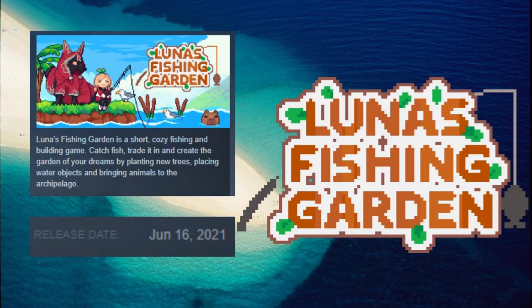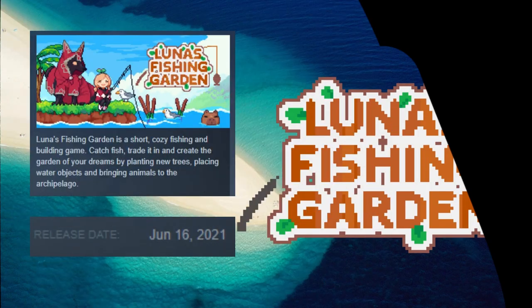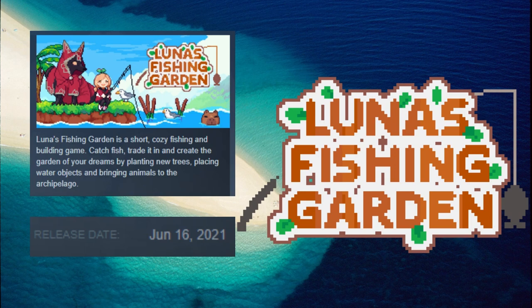Let's go over the game's fact sheet first. Luna's Fishing Garden is a short, cozy fishing and building game. Catch fish, trade it in, and create the gardens of your dreams by planting new trees, placing water objects, and bringing animals to the archipelago. It released on Steam on June 16, 2021, with an asking price of $7.99 US dollars. I have finished the entire game and this review will reflect that.